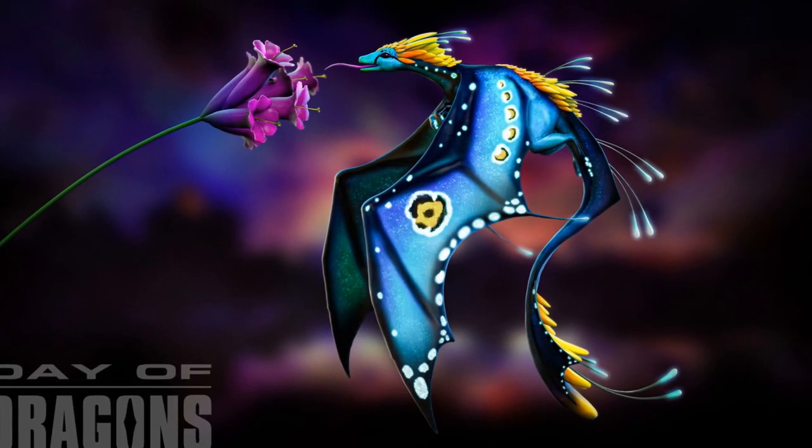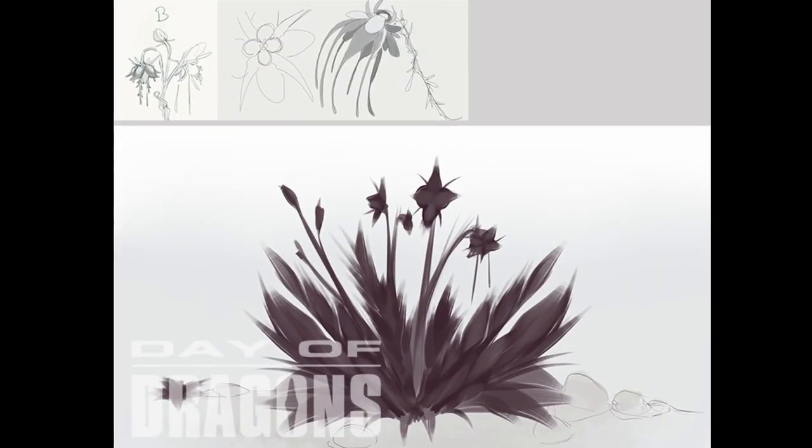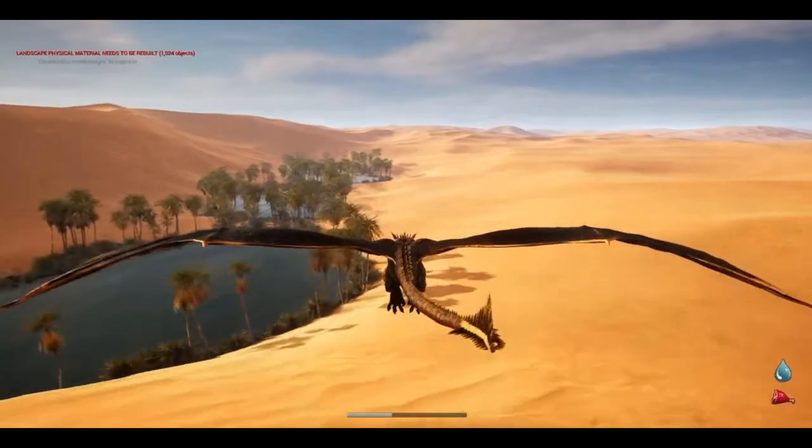The Bio Dragon will be purely a nectivore and only able to feed from special flowers found in both the caves and around the map — no meat for this one.